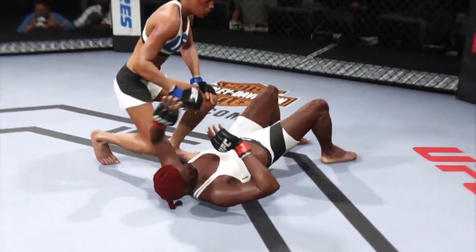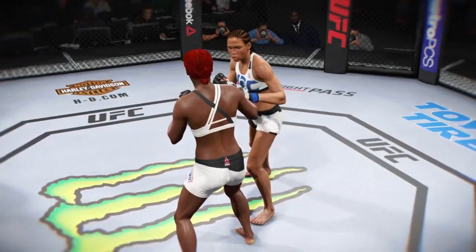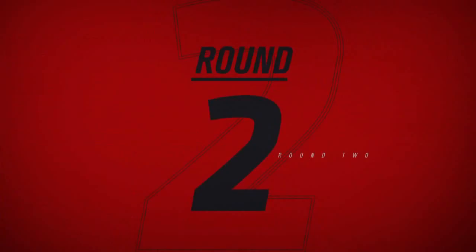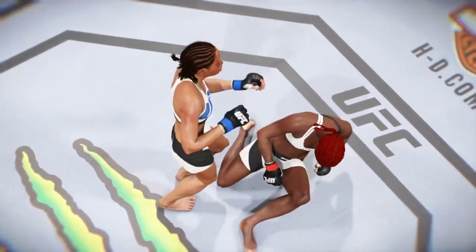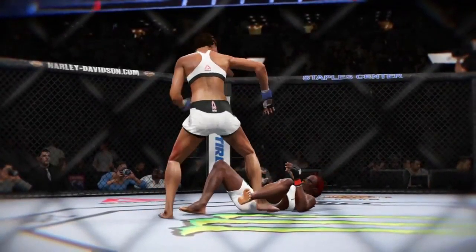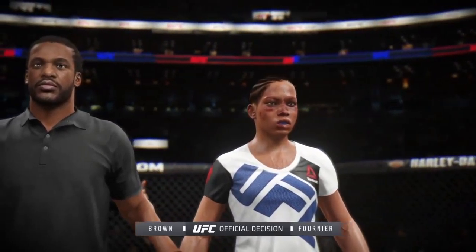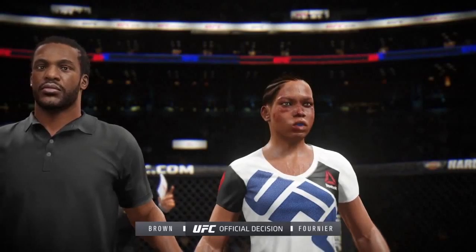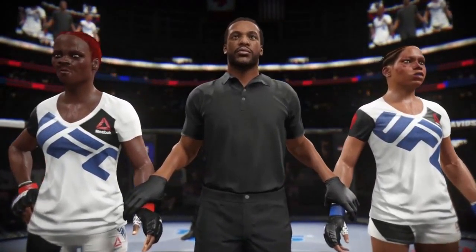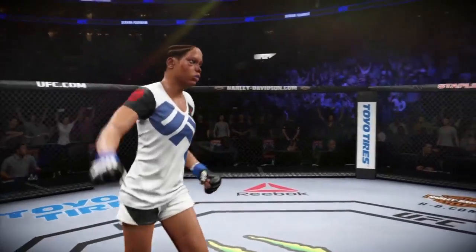Priceless's ultra-aggressive striking attack led to multiple knockdowns and should make the decision of the judges very easy. The aggression, the multiple knockdowns, significant strikes landed — all of those things spell out a clear victory. Ladies and gentlemen, after three rounds, we go to the judges' scorecards for decision. All three judges score this contest 30-27. The winner by unanimous decision — Priceless!